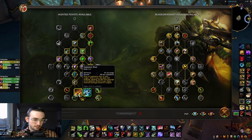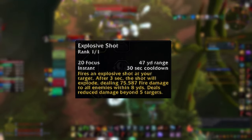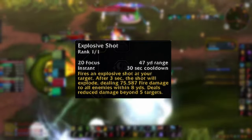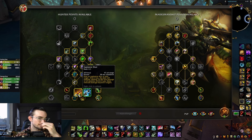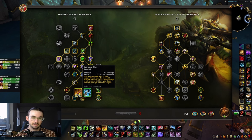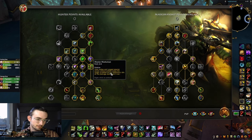Grab Explosive Shot — it fires an explosive shot at your target that explodes after three seconds, dealing 75,000 damage to all enemies within eight yards. It deals reduced damage beyond five targets. Sometimes if your tank is pulling a lot in a high mythic, you can get more than five targets, but this is still really good for Marksmanship Hunter AOE to get that DPS up.